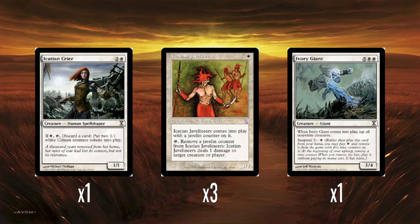Three Acacia Javelineers — one white mana for a 1/1. It's a white ping creature, which is very weird. It comes into play with a Javelin counter, and you can tap and remove the counter to deal one damage to any target. So it's a very cheap, one-use Prodigal Sorcerer — a way for white to have indirect damage without worrying about timing. A perfectly fine one-drop in this deck.